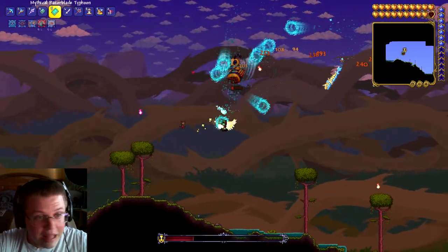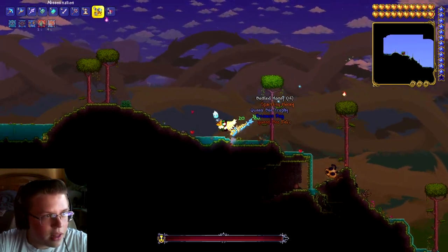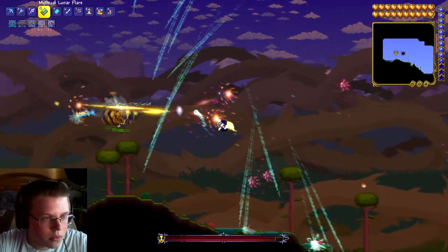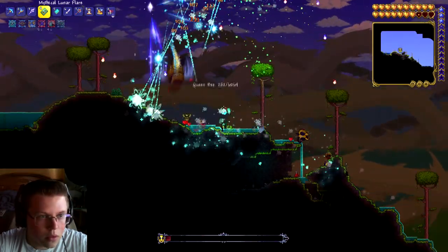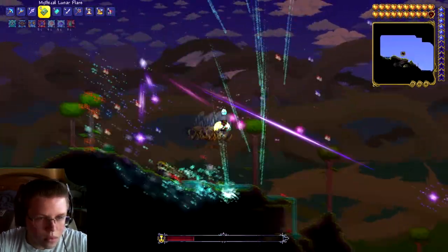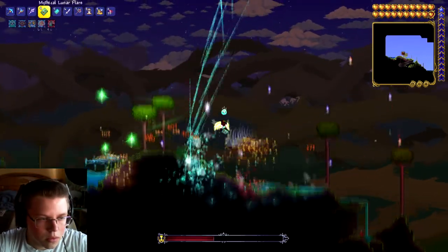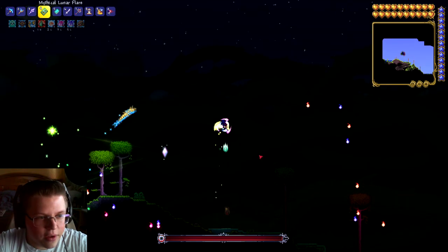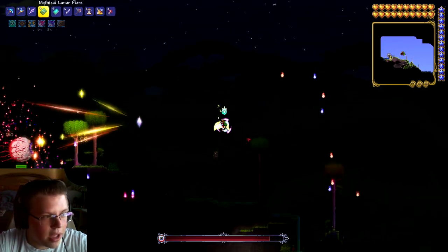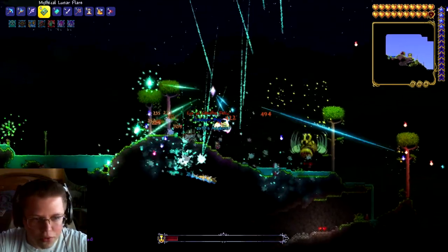Let's go ahead and do a Queen Bee right now, then we can do Eye of Cthulhu in a minute. There is the relic - let's fight it a few times. Actually let's do both Eye of Cthulhu and the Queen Bee at the same time - let's just do both of them right now.